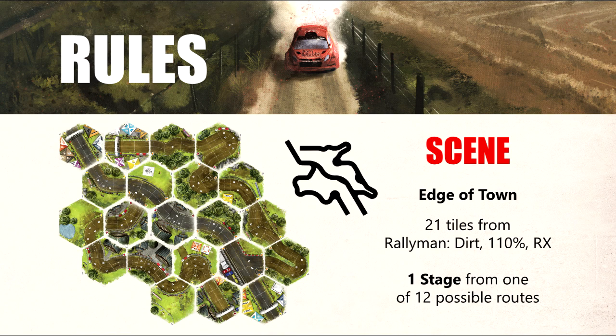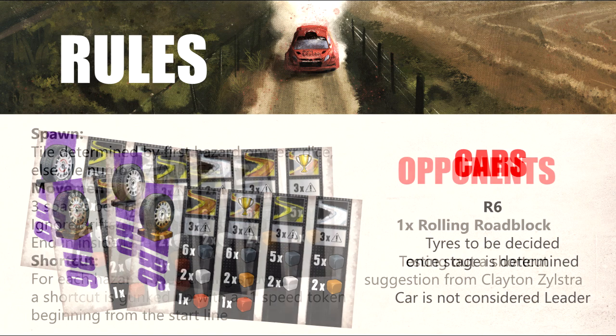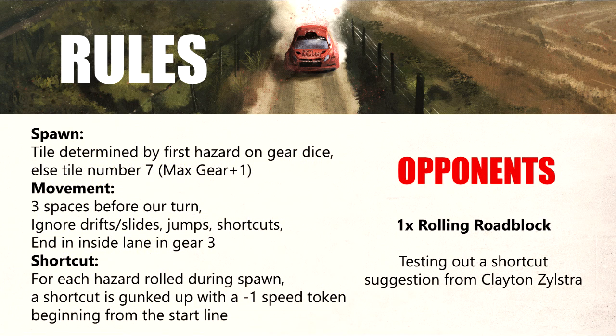So once we get this to the table, we're going to flip a few coins to determine where our start and finish lines are and take it from there. I'm going to be driving an R6 but I'm going to decide on my tyres once I've seen the stage. We might be on standard gravel tyres or we might switch out to asphalt or even soft tyre variants. I'm going to have no opponents today, but I do want to try out something for our rolling roadblock rules — from Clayton Zylstra, who suggests adding a minus one speed limit token to the shortcuts based on the results of our initial setup roll. So depending on which stage we're racing on, we may have a roadblock to overtake and some dirty corners to navigate.